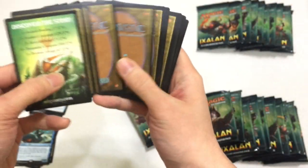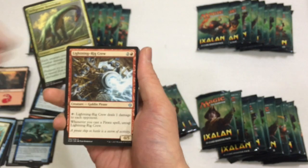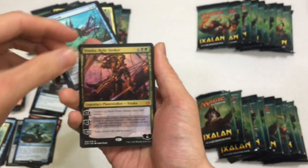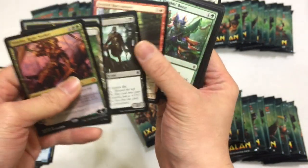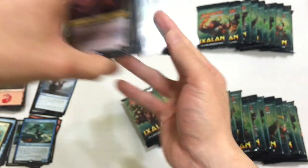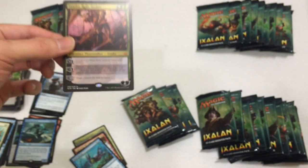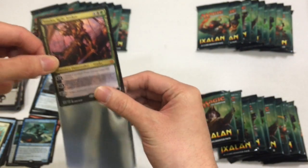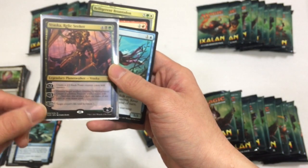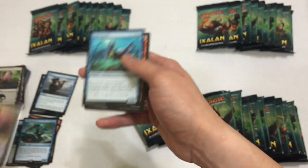Next pack: Belligerent Brontodon, Lightning Strike, River Sneak - sweetness. And then we have a Vraska's Contempt. Beautiful! Oh my goodness, yes! Hi there, Vraska. She's about a $12 card, $10 to $12 at least. I would have had three, but I traded one - I traded her and Angrath. She was $10 at the time and Angrath was $5, so I traded her for a Carnage Tyrant that I needed for my deck. So this has been a pretty awesome box so far.